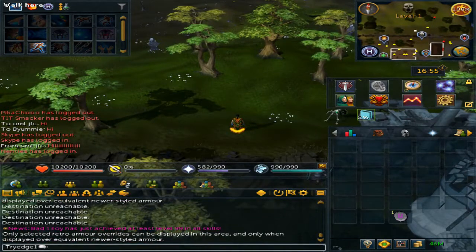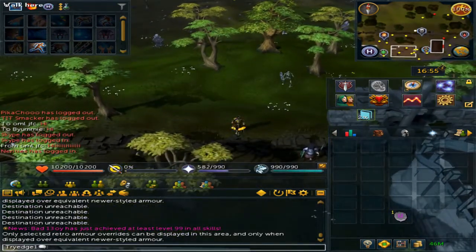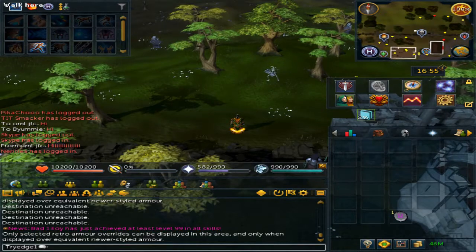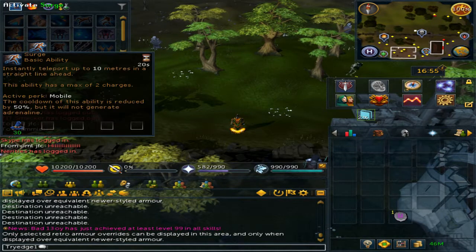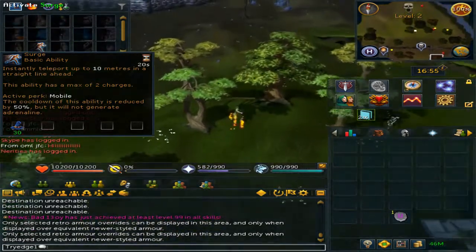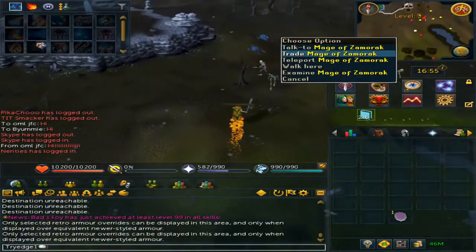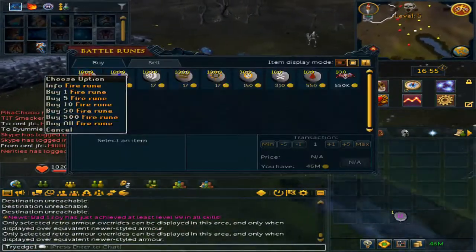You must make sure that the skull icon does not appear in the top right corner. Instead, while you are making runes, make sure this oak tree right here is not in your pathway and make sure the skull icon is gone. Surge, and then surge again. Then you can teleport to the wizard or buy your daily runes.